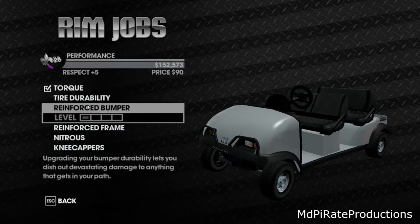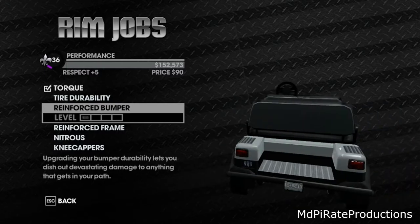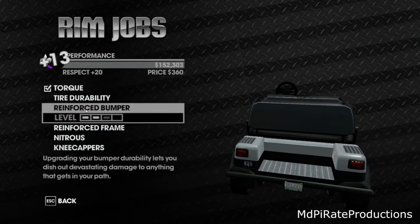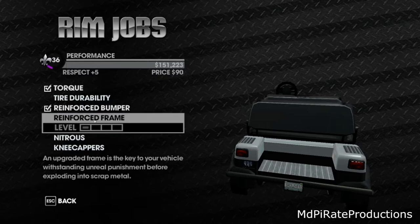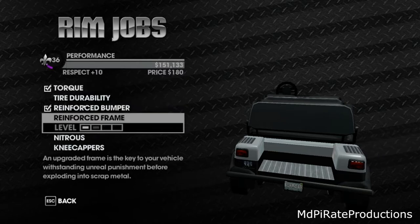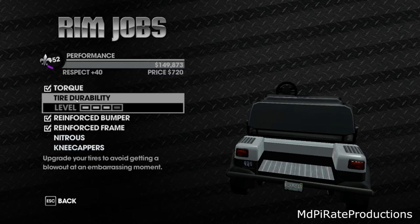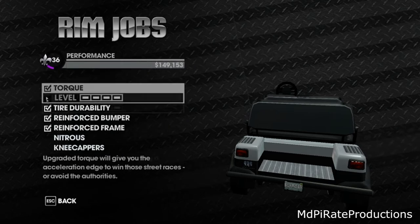Reinforced bumper - this basically lets you crash into stuff and it not really affect you as much, which in this sort of vehicle is good. We'll go all the way. Reinforced frame - that's basically the actual frame of the vehicle, which makes it stronger, so we'll go for that one as well. Once you've completely levelled it up, it puts a tick by it, so you know it's done.